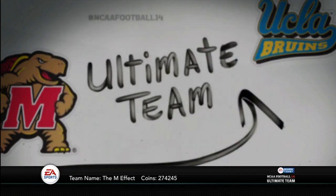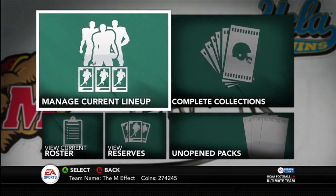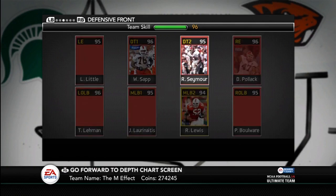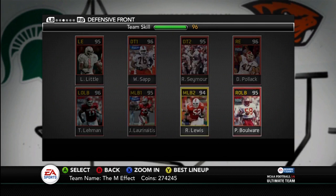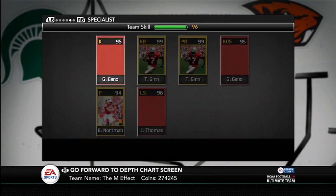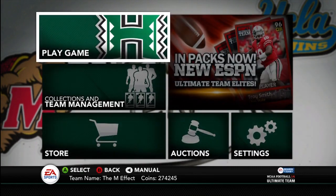I've got Richard Seymour and Warren Sapp, and then I'll probably get Ndamukong Suh eventually — the Heisman winner. Oh, that was the other pickup — I picked up Richard Seymour and Quentin Jammer. But my team is relatively the same. I finally have gotten back on this game and decided to play it a little bit.